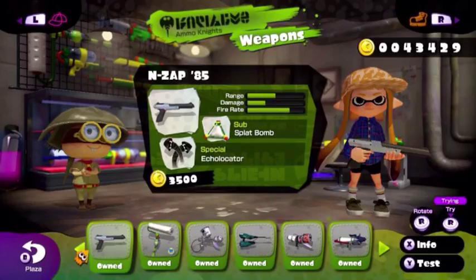When I said at the beginning of the video that there was a weapon in the game not on release date, it's the NZap 85. This weapon has a great design. Its range is pretty good. Damage isn't that good, but it makes up for it in terms of rate of fire.